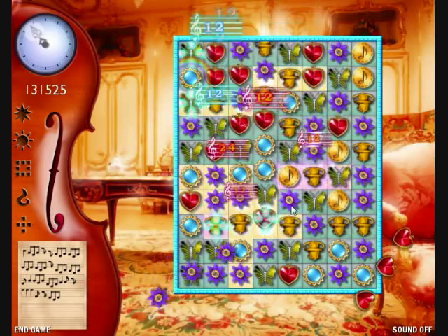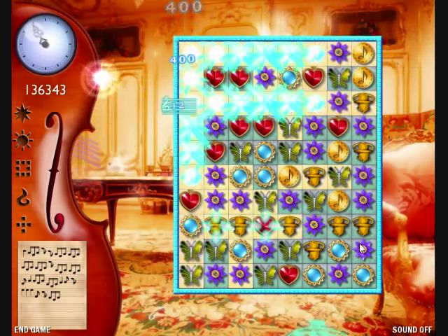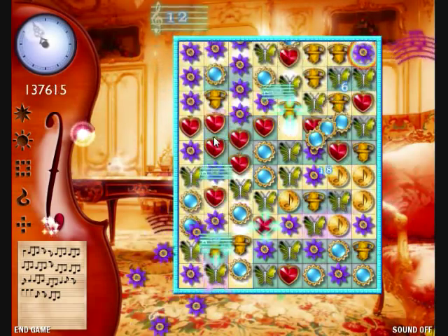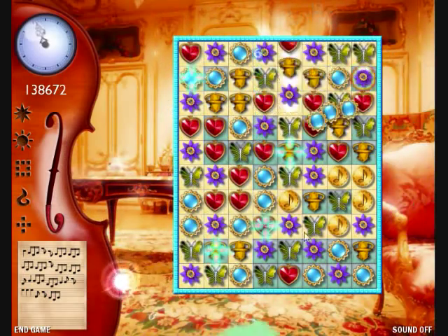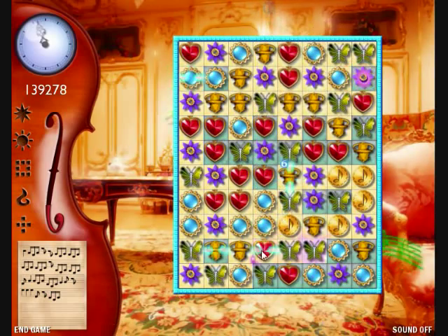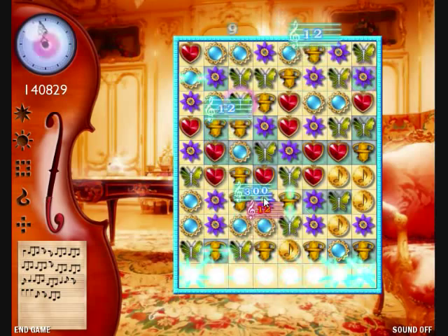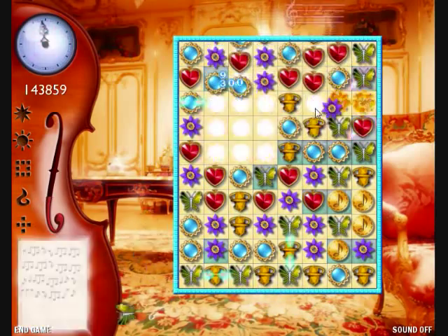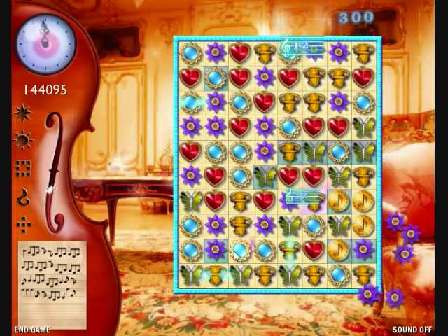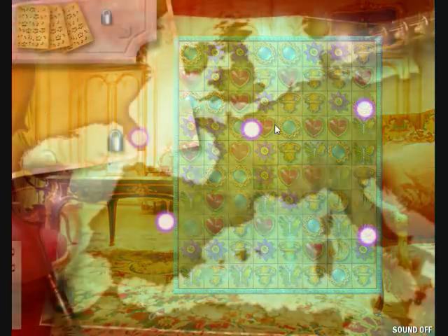Trying to clear some tiles here, making use of the limited time I have left, since I get 200 points per every vacant tile removed. That's definitely going to help me reach a higher score as time winds down. I probably won't get another crescendo mode, so my sole goal here is to remove those tiles as fast as possible while the clock's ticking down. And that's about it.